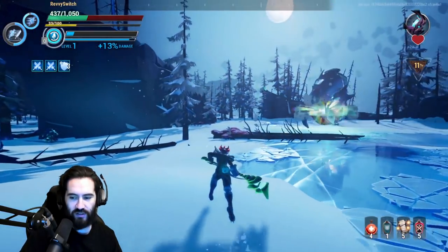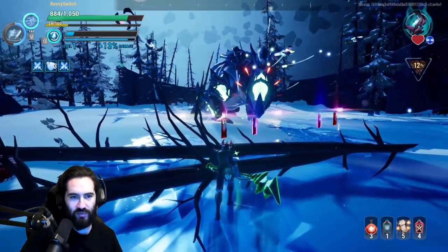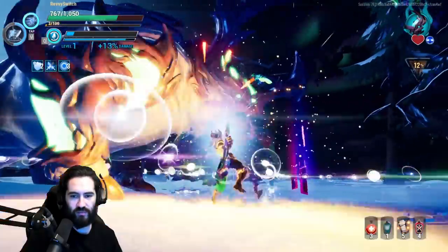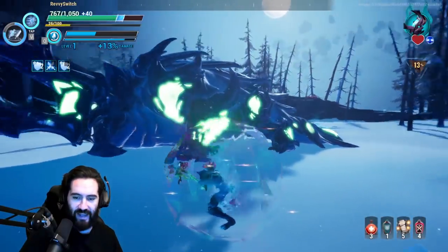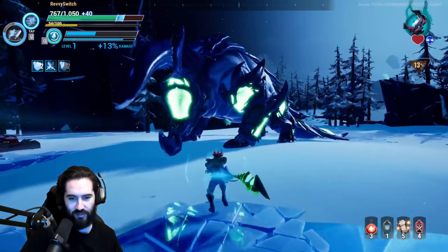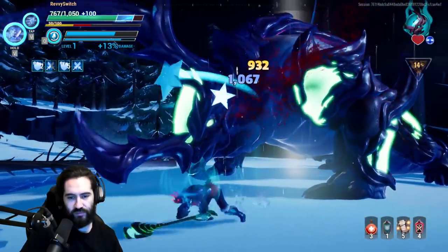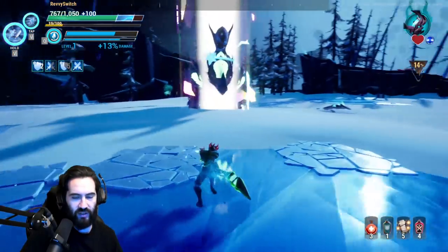I'm gonna use a bulwark because I brought them, use a frenzy tonic because I brought them, and heal myself. Valamere's aether mode is interruptable — I'm gonna try to interrupt it. How you do that is you get the first priority crystal. Purple gives you invulnerability and extra damage. The red crystals are additional damage — they make your attacks explode for a certain number of hits.